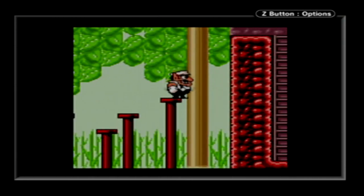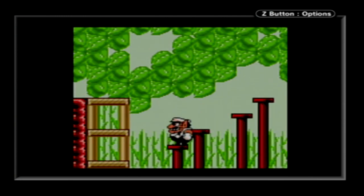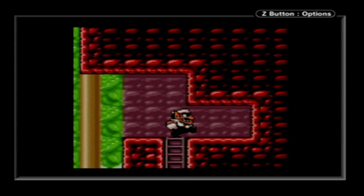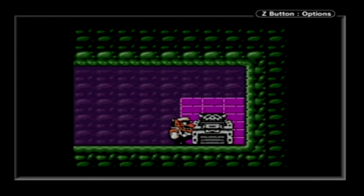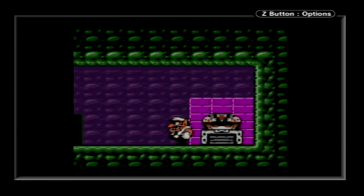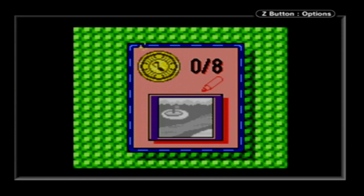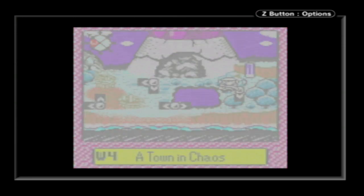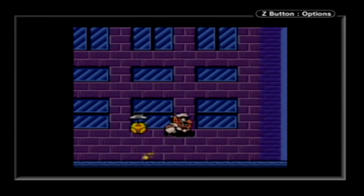Oh, this is interesting. There we go. I'll get rid of you. Nothing over here, so let's go down. And you can actually ground pound as you're going down the ladder. But we made it to the gray chest. Let's see what we got. A wheel of some kind. I like this level a lot, actually.